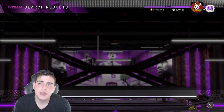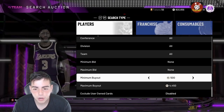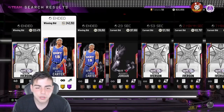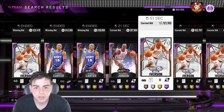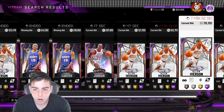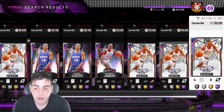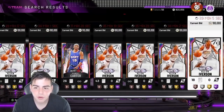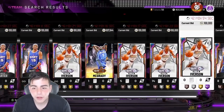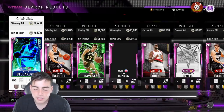I would not recommend grinding those solo challenges for 150 games to get the Opal Harden, because why get Opal Harden when you can get Galaxy Opal MJ for like 200-something K? Some Galaxy Opals are down, some are up. If you have Vince Carter or MJ, it's not a bad time to sell — it's only a matter of time before flash super packs come out again.